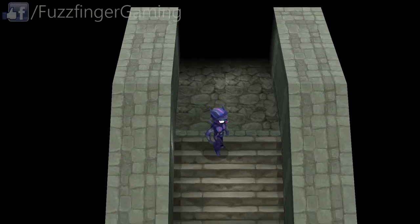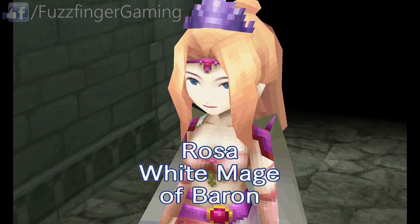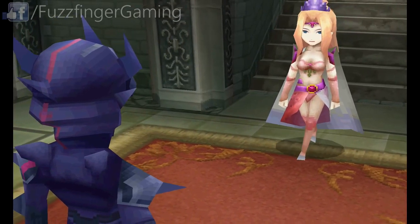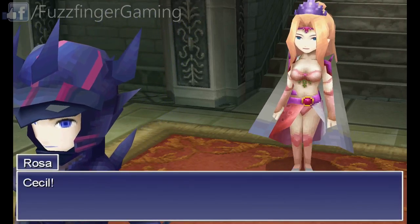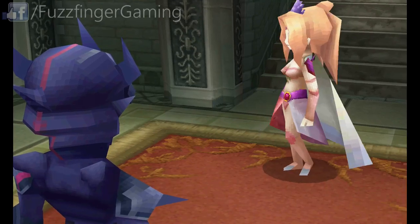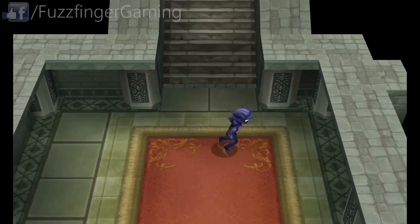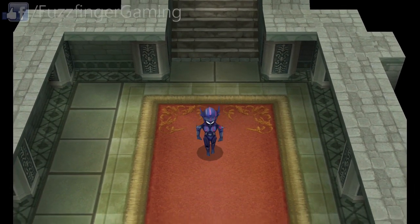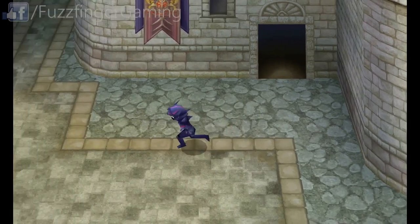Well, momentarily outside anyway. We should get a cutscene by heading down into this section, and we are introduced to Rosa, the White Mage of Baron. It seems that there's perhaps a little bit of chemistry between these two, or something anyhow. We're just going to head down south here, and we've just come out of Baron Castle, back outside once more.